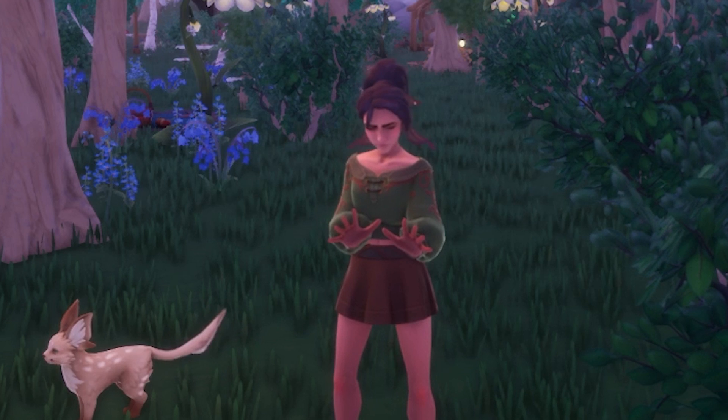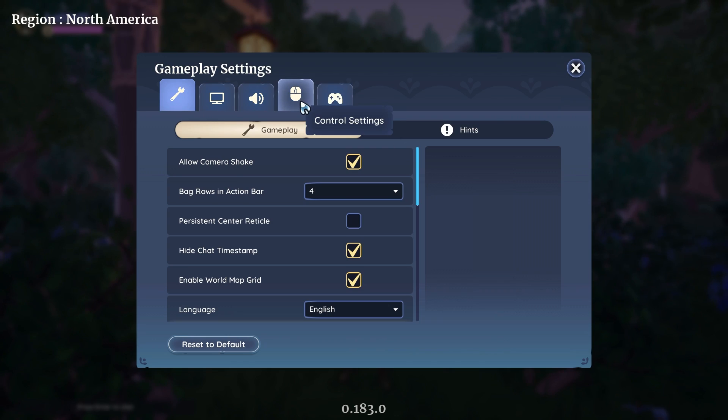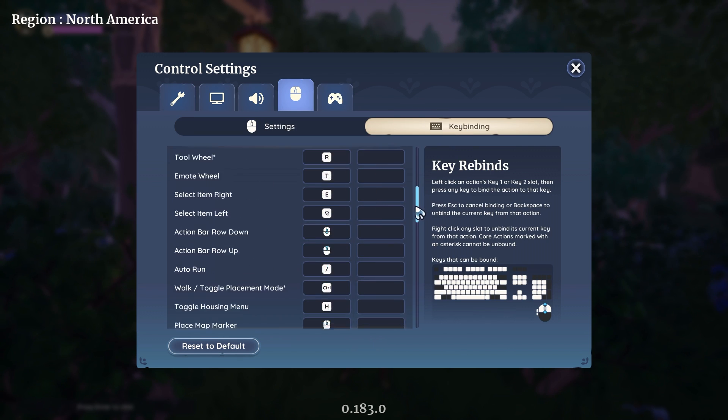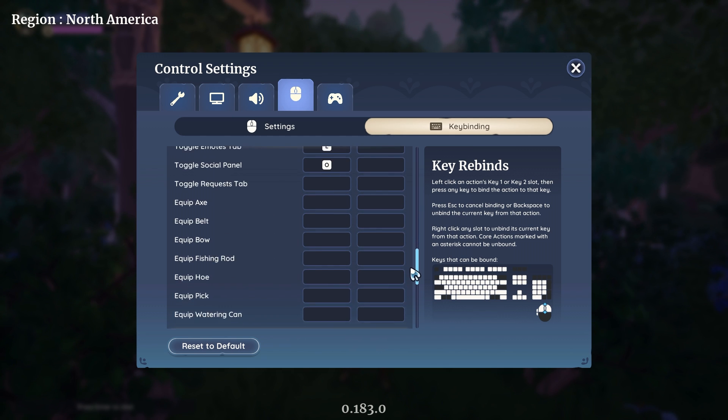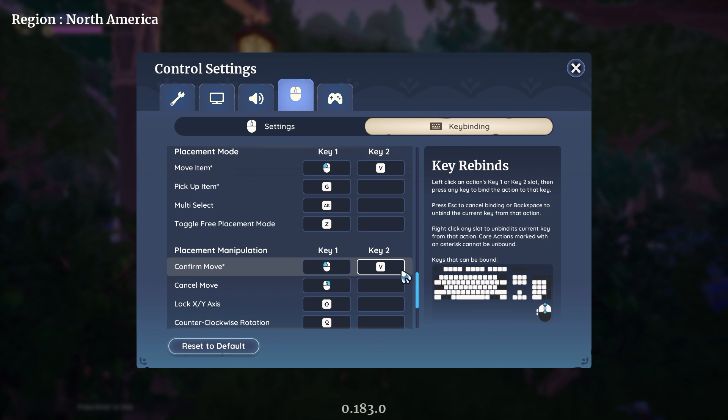Third, your key binds may not be set correctly. You need to make sure that in your control settings, placement manipulation confirm move has a key selected for it. I use V, but without that, a lot of hacks and glitches are not going to work.